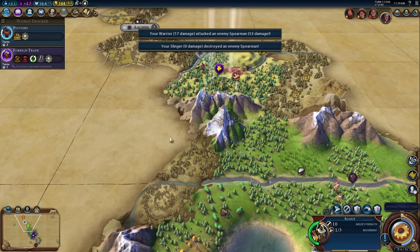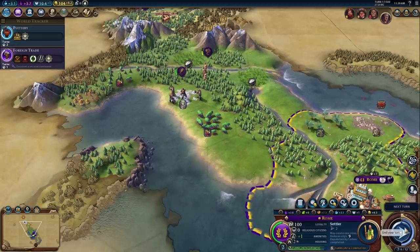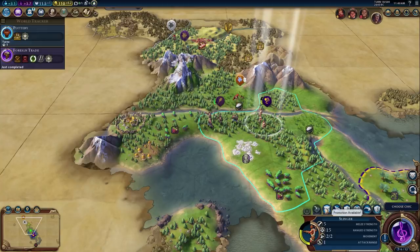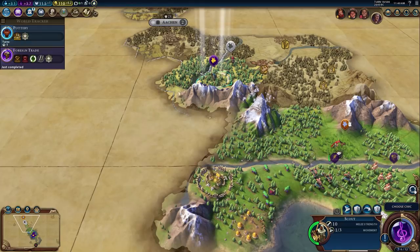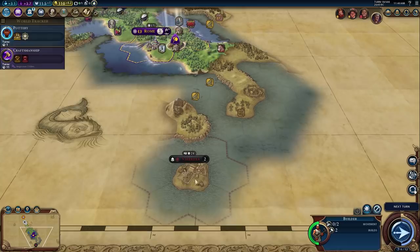I want growth — let's grab the stone first and then go from there. We are building a settler. We met the German Empire, got plus one era score, and got a tech boost for Archery. Now we need to come kill this warrior. Let's promote the unit — Amphibious Landings is what I want. The warrior left home. Over here is France — that's unfortunate. We'll probably get Craftsmanship pretty quickly. We got a Masonry boost and plus two production. Three production with a barracks or stable doesn't help much.